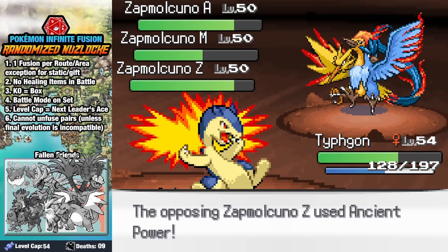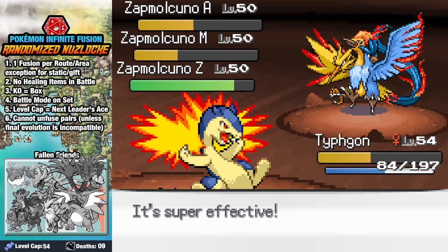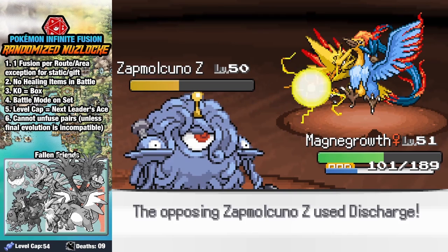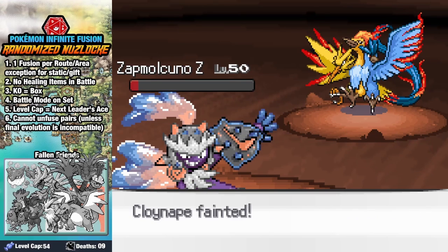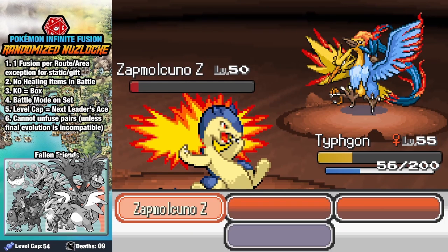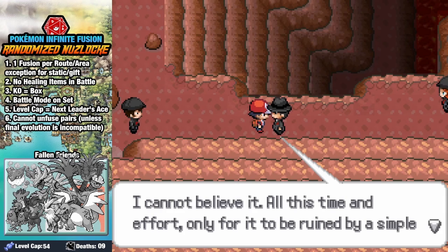They keep slinging rocks at us, so I just throw them back — and this time, without their berries, one and three go down, and somehow I miss Zapdos again. I need to switch, so I send him back to Growth, who can resist Zapdos's attack, and after about 15 rounds back and forth, we need to switch into Pollock, and for some reason allow him and Cloinhape to go down. Both are huge losses — Pollock has been with us since the beginning, and Cloinhape is so cool! Running out of options, we send Typhgon back in, and thank God for Flygon's special defense, because we barely hold on after a Discharge and finish it off, thwarting Team Rocket's plan again.